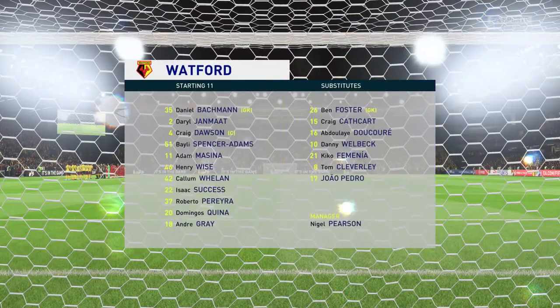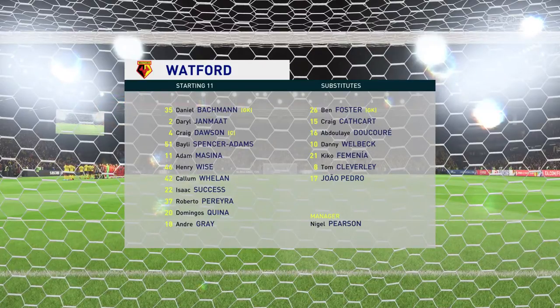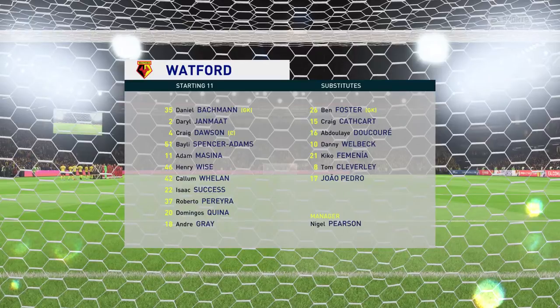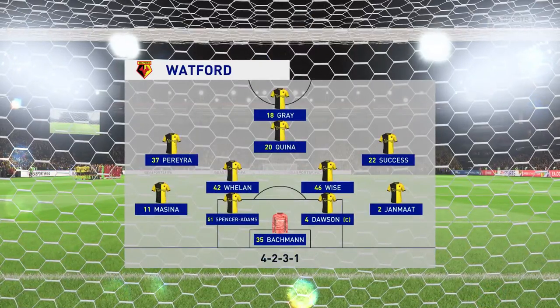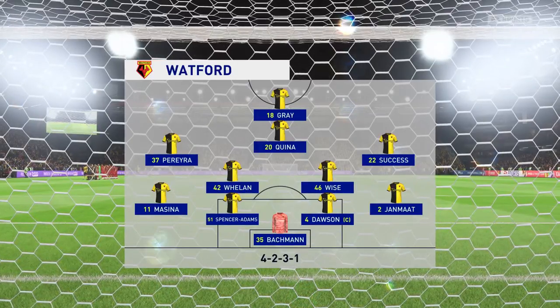The initial lineup for Watford uses a formation most people in the game are very familiar with nowadays. Most coaches are adopting this formation — it gives you two holding players in front of the back four to protect them, but it also gives you three supporting players to that central striker.